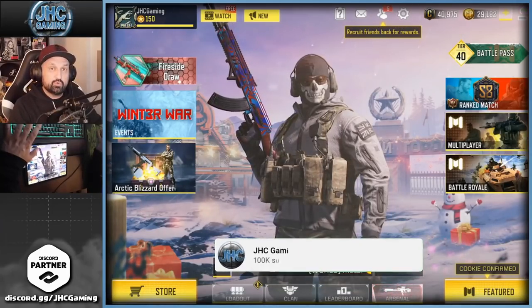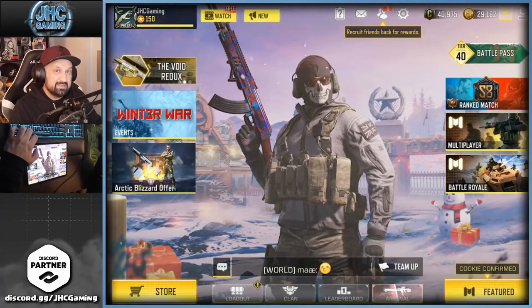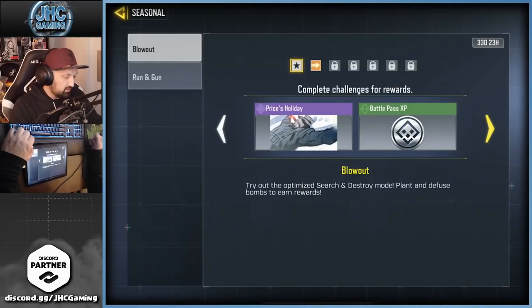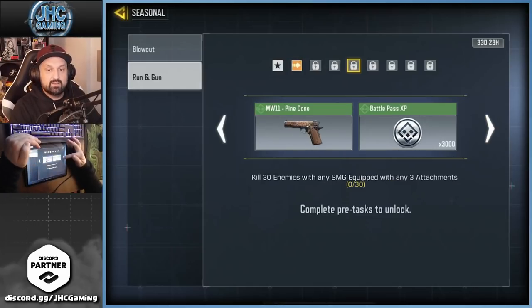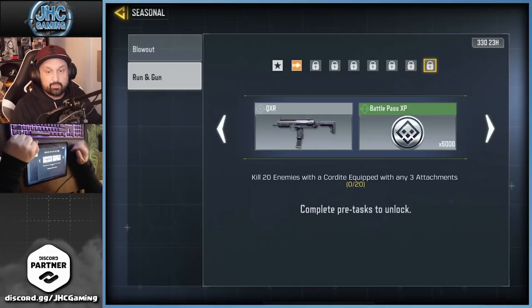What's up guys, Johnny here back with a brand new COD Mobile video. The QXR is here! I thought it was gonna be released tomorrow but it's here right now. You can go on the seasonal event and check the second one, Run and Gun, and do the quest to unlock the gun. You have to do them one by one and unlock some rewards until the last one.